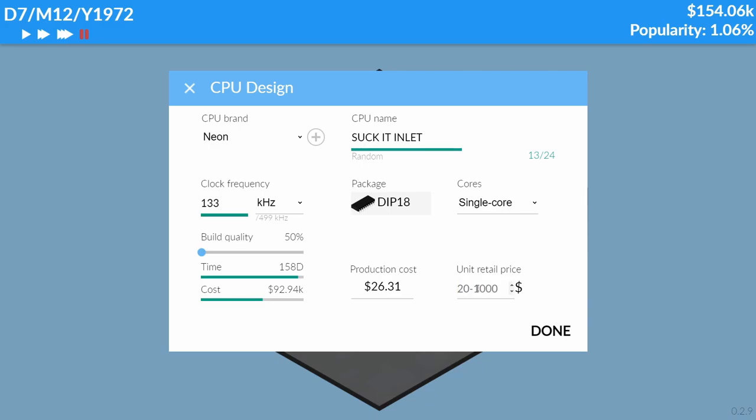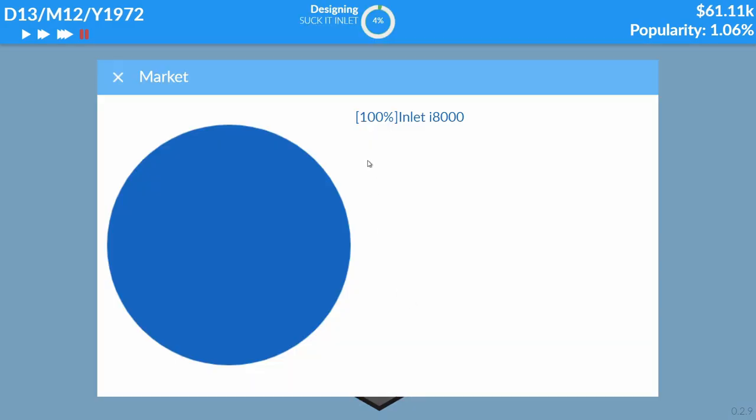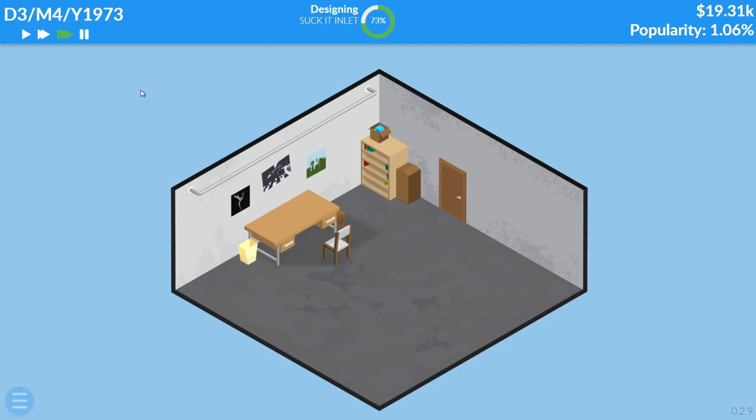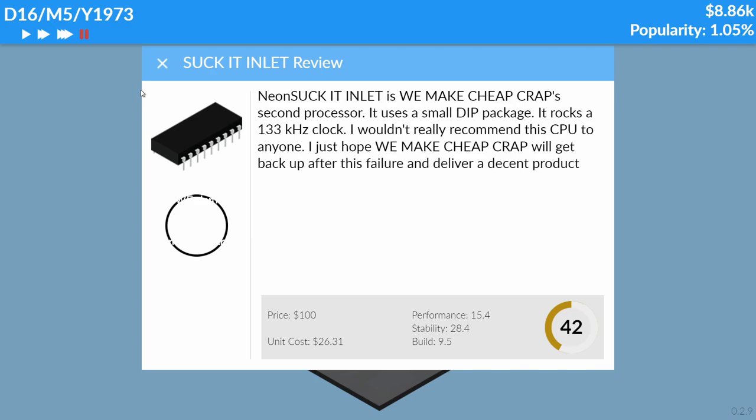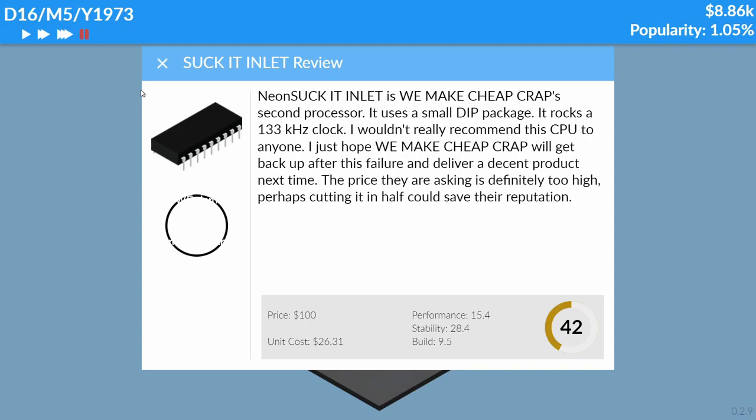The game gave me a warning, so let's put it at $100 anyway. I looked at the market — the Inlet i8000 has 100% market share, everybody's buying CPUs. We currently have $30,000 left — if this thing doesn't sell we are screwed. Down to $8,000. The review says: 'Neon — We Make Cheap Crap's second processor, uses a small DIP package, rocks a 133 kHz clock. I wouldn't really recommend it to anyone.'